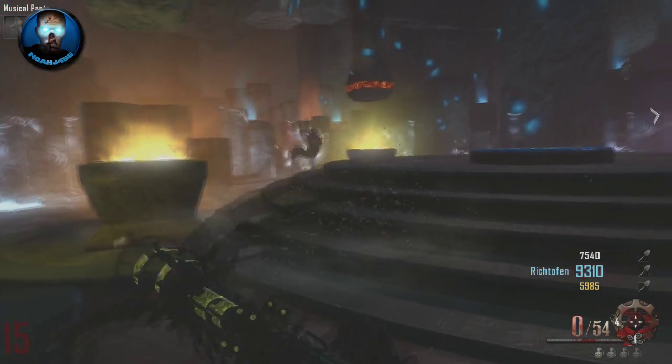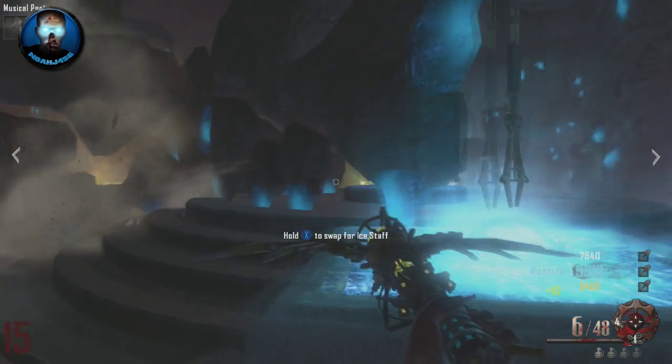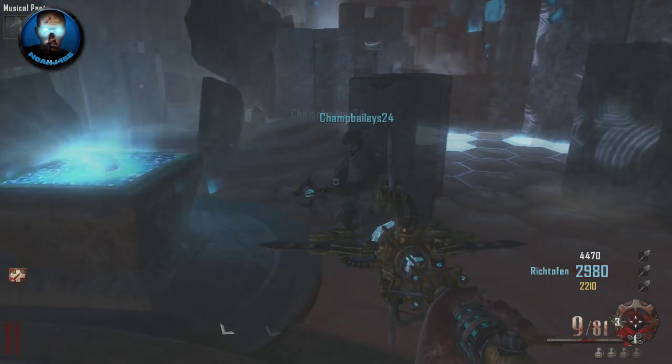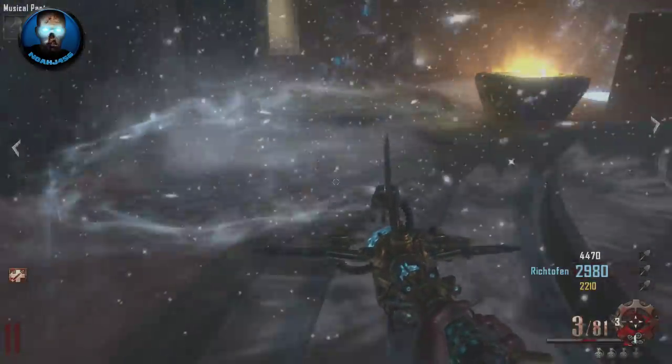As you can see we both have the wind staff, we're both creating tornadoes, and it's really useful — especially on the ice staff. It seems that the wind staff, whenever you create the second tornado, it deletes the first one. But with the ice staff you can have two different ice tornadoes going on at the same time, which is really neat.